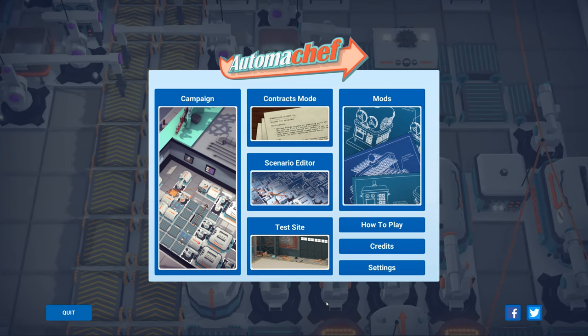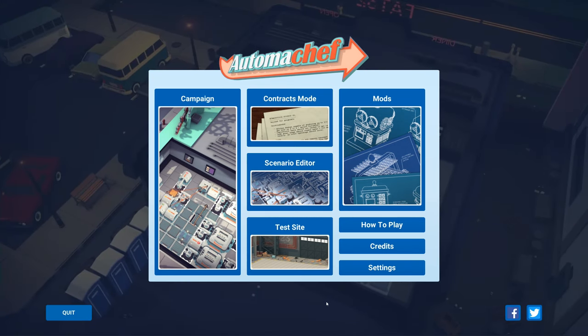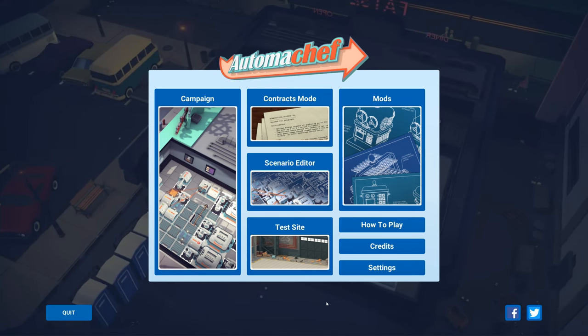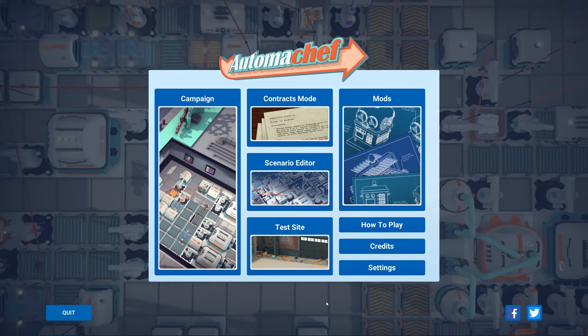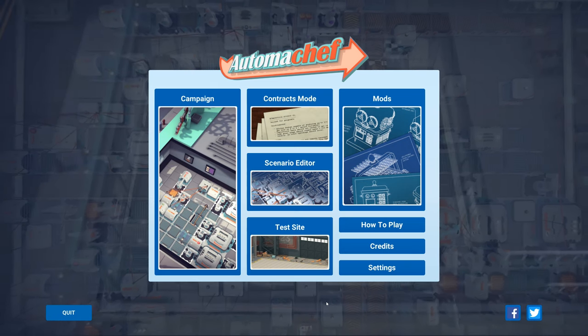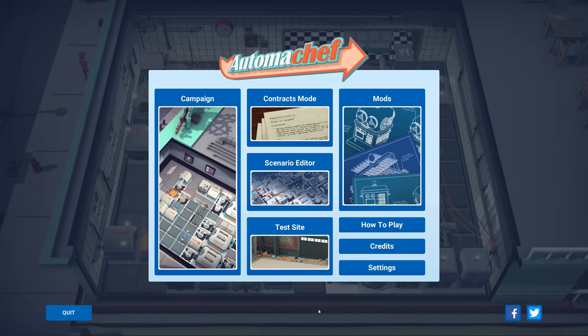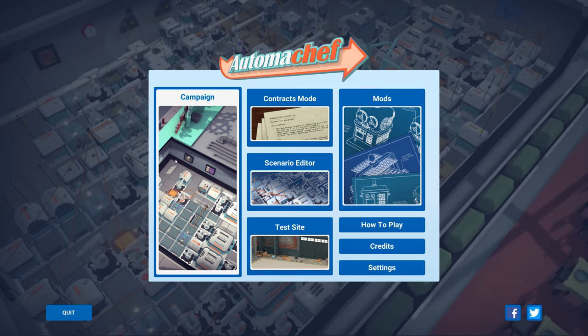It is a game about automation, and being on this channel, it is also about preparing food, but isn't designed to cause arguments like something like Overcooked, for instance. So we have Automachef. It is around about £10 on Steam, and I did purchase it - I didn't get a free key or anything for this, so it is my money, provided by you watching adverts. Let's get started with the campaign.